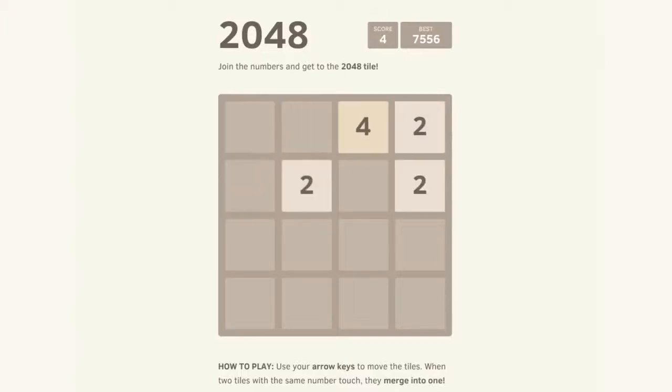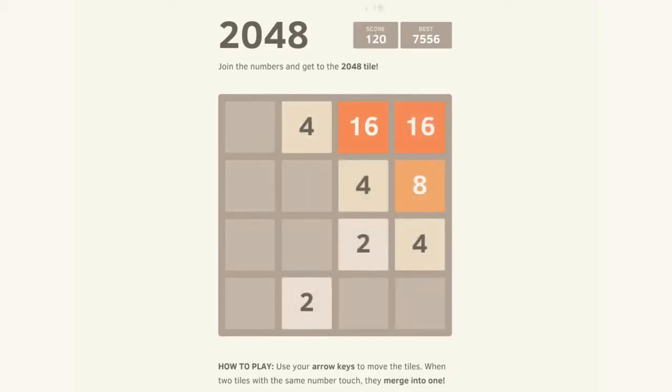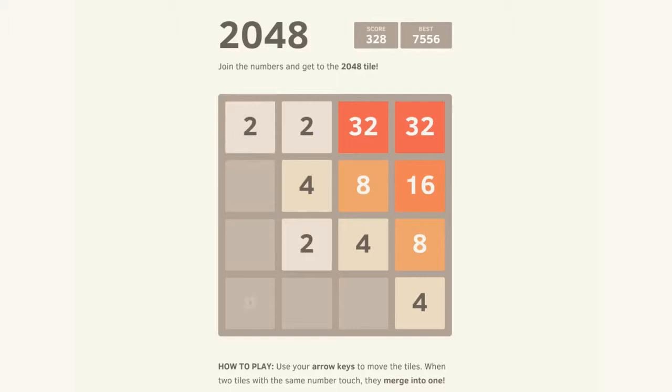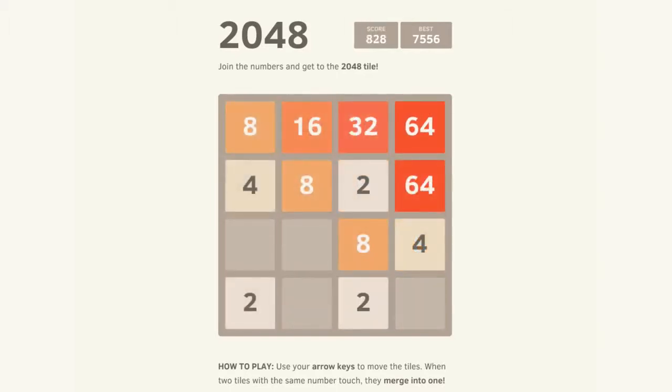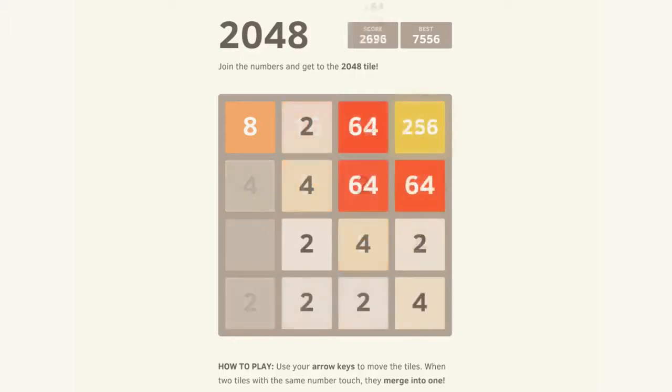A few days ago someone made a game called 2048. In it you use your arrow keys to move these tiles. When you press the up arrow key all the tiles will move up. When two tiles with the same number touch each other they will merge into one bigger number, and it is your goal to get to a 2048 tile, which is really hard by the way.